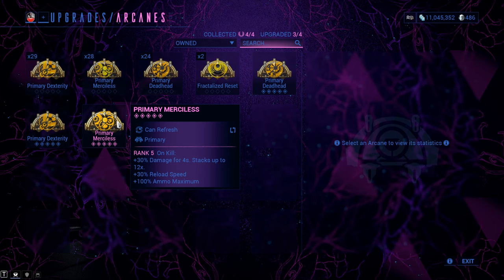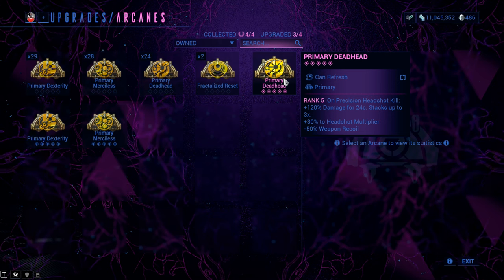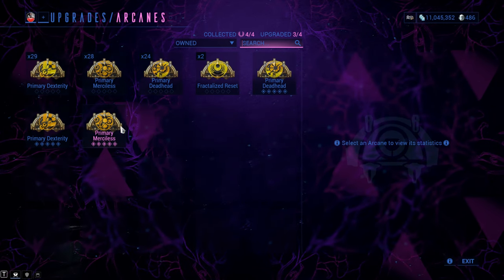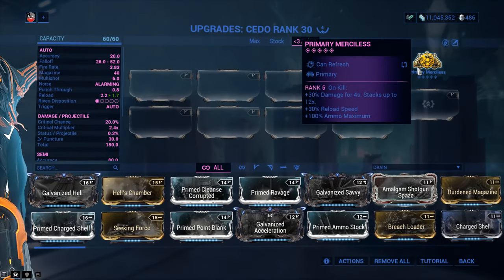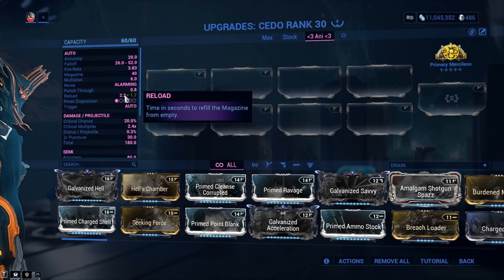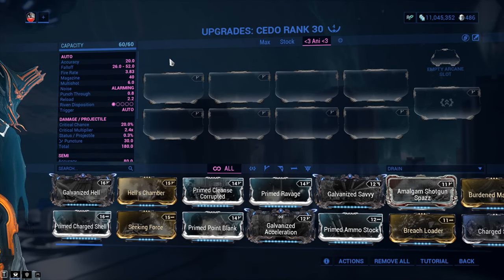Primary Merciless stacks when Primary Deadhead does not — you need a headshot kill to get the bonus from Deadhead. Also, Primary Merciless kind of fixes one of the usability issues of the weapon. You get 30% reload speed as soon as you equip the Arcane, bringing your reload to 1.7 seconds down from 2.2, which is a big deal because the weapon has two usability issues: one, the reload; two, the fire rate.